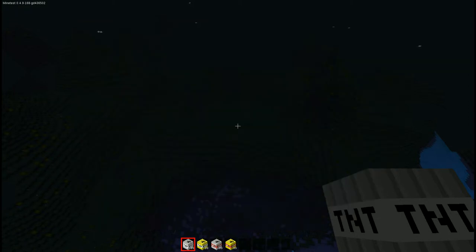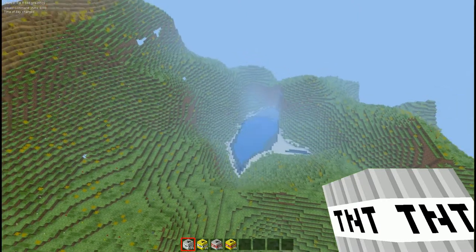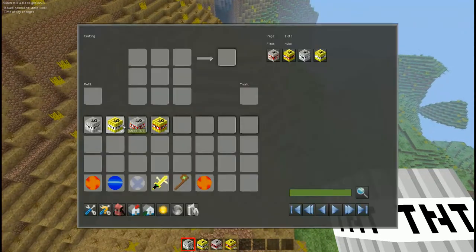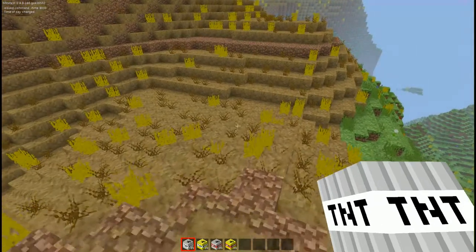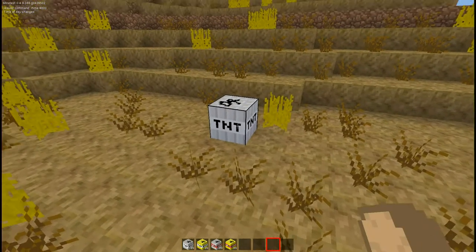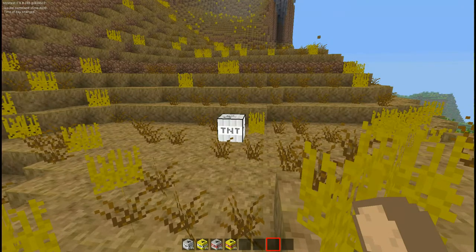Let me just set the time so you can see a bit better. As you can see in my inventory I have Iron TNT, Messy TNT, Hardcore Iron TNT, and Hardcore Messy TNT. Essentially how they work is you place them like any other node with a right click, then you punch them to activate them, they'll start flashing, and eventually they will explode.